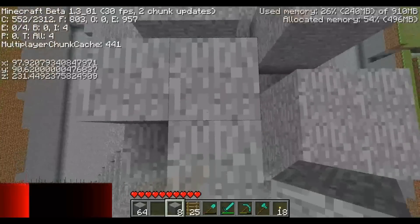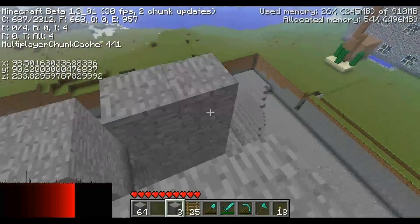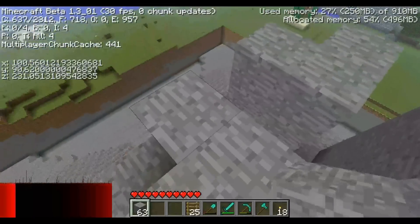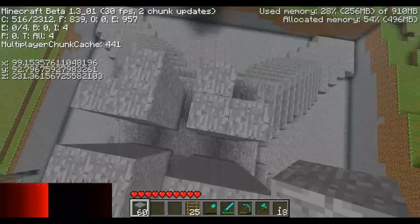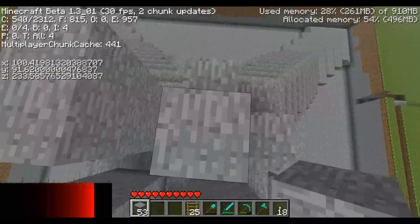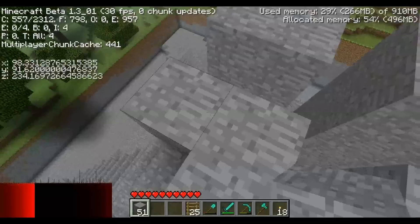Der nächste Part ist, wir bauen wieder ein 2x2-Feld. Aber diesmal lassen wir den äußeren Block weg. Das hat dann den Effekt, dass sich das Ganze zur Mitte hin verjüngt. Dann sieht das so aus, als ob der Turm immer schmaler wird und sich dann in der Mitte trifft. Dieses 2x2-Feld, wo der äußere Block fehlt, ist zwei Blöcke hoch.